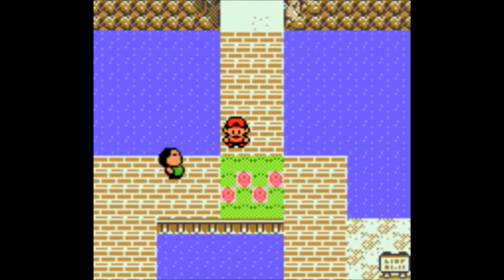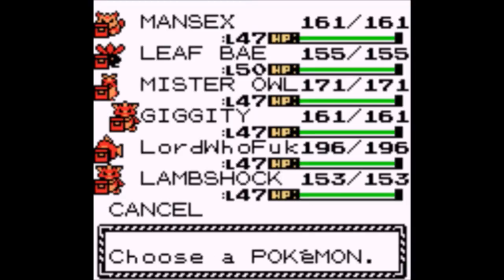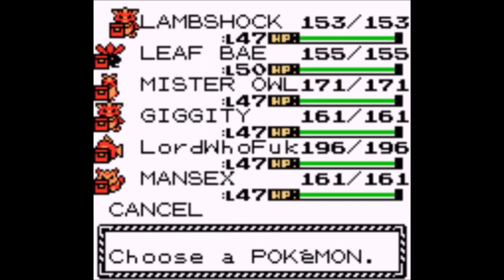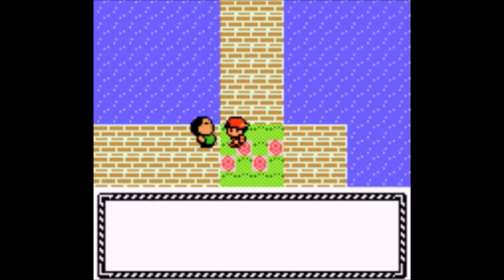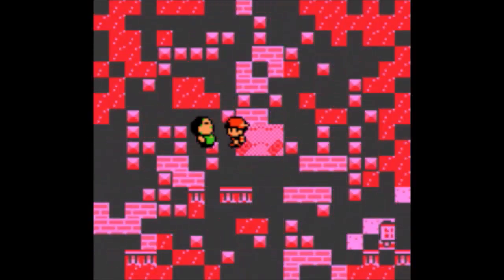Iron Jugulis — the Hydreigon paradox version. Oh god, that could be bad. And then there's Iron Thorns, which basically looks like a version of Tyranitar. I think I've heard of that one being terrifying.